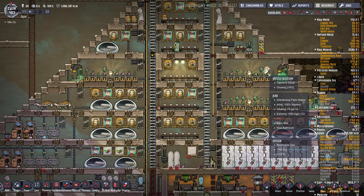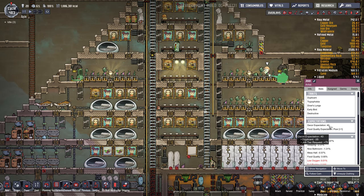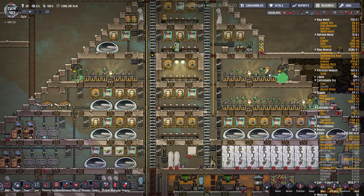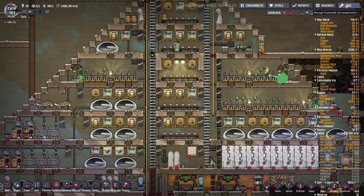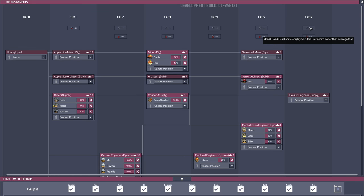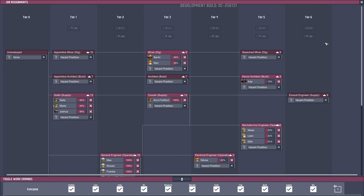Each dupe has a decor expectation. If you go under Stats, you can see their decor expectation — for instance, 40. The duplicant might have a base minus 35 decor expectation, but because they have a lot of jobs it's adding plus 75. As you cycle your dupes through various jobs and they progress through higher tiers, they get higher food expectations and higher decor expectations, making it harder to keep them happy.